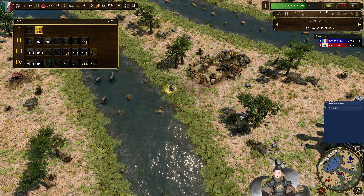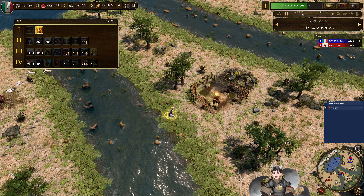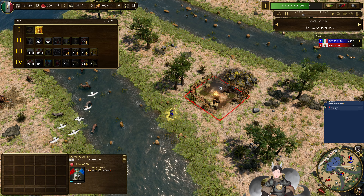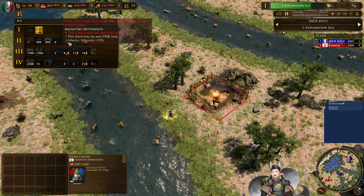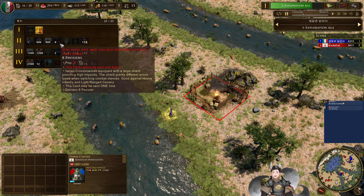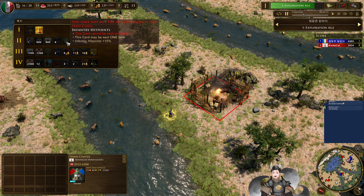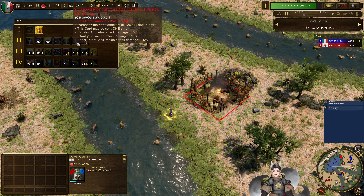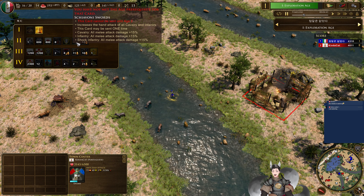The additional town center for the Portuguese is placed right next to the gold mine, throwing some torches onto it. The siege attack is 15, so it's pathetically small. Passive ears — it's a crossbow with a large shield providing hit points, with different effects to each stance. Infantry hit points. Shivani swords, increasing the hand attack of all cavalry and infantry — so a hand attack card.